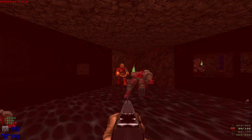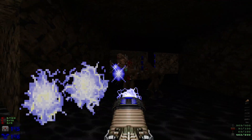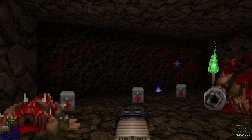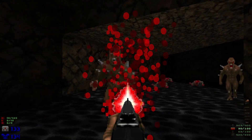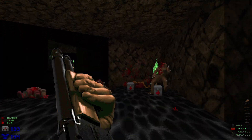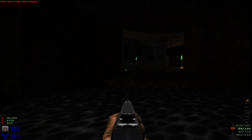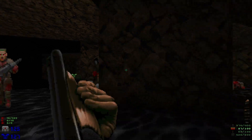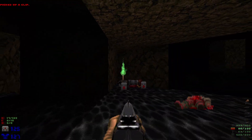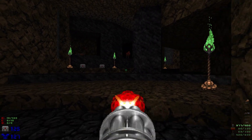We shoot, which is gonna wake up a lot of enemies. Take out this chaingunner and then head around here to take out the imps and the mancubus. From here those enemies will start heading over and heading inside where we just started. Let's head over here and take out this chaingunner and a few enemies up here — take out those shotgunners.